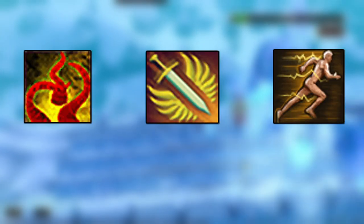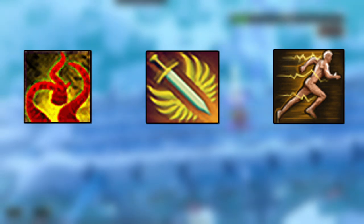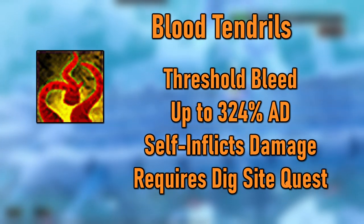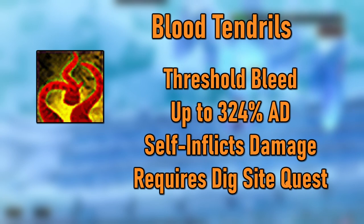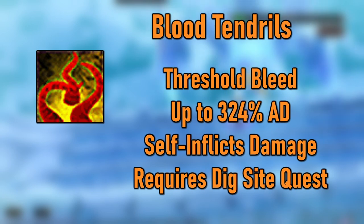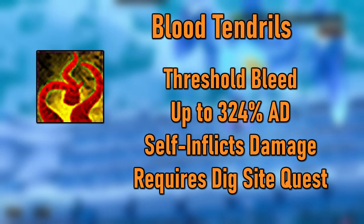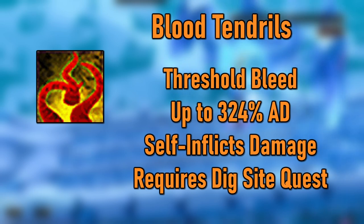Now, onto unlockable abilities — melee has some excellent ones. I'll go in order of when you should unlock them. Number 1 on the list is Blood Tendrils, which you can get by completing the Dig Site quest. This ability requires level 75 attack and is a bleed that does up to 90% ability damage every 1.2 seconds for 6 seconds and hits you for 27% of the total damage. Because of the Jaws of the Abyss, Champion's Ring, and eventually the Masterwork Spear of Annihilation, bleeds are incredibly important for melee.